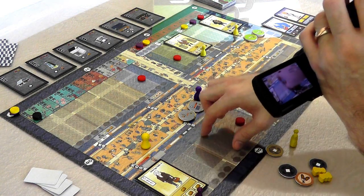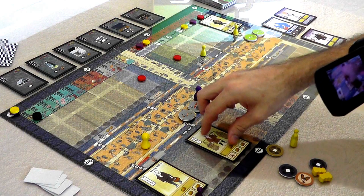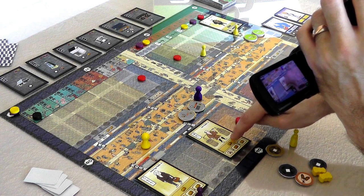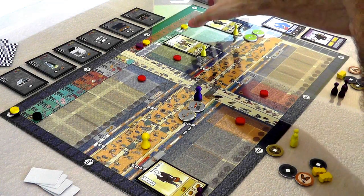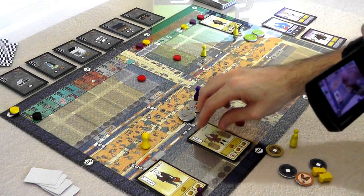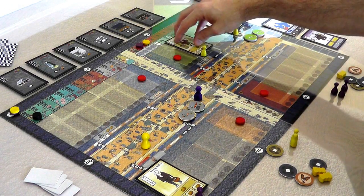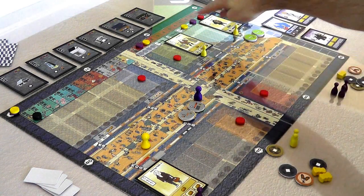Jen comes over here and gets no bonus action because nobody's set up shop there. She gets only the core action. Interestingly, I could have anticipated this — I knew Jen was moving four spaces, so if I'd set my sake peddler over here, Jen would likely have landed here and leveled him up. But instead I chose to move him next to my area for the harmony bonus of matching colors. If I had put this guy here, at end of season each yellow there is worth two points — Jen would get two and I'd get two. But I'm trying to get a monopoly on yellow merchants.